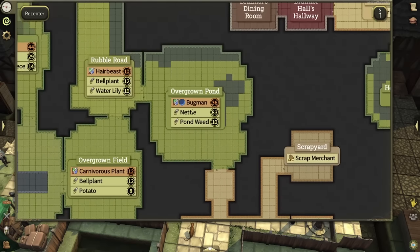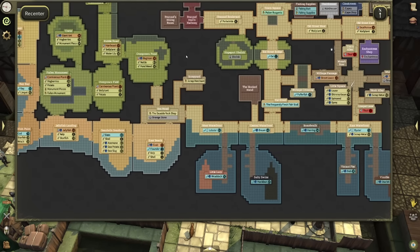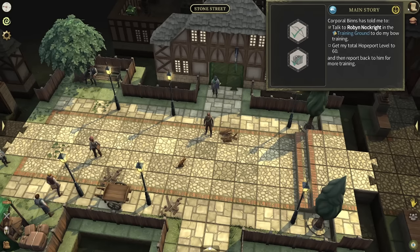In Overgrown Field, for example, you can see the Bugmen, Nettles, and Pondweeds — they show the levels of each. It's very easy to navigate when you have everything explored. You can do that while doing other things. After exploring the map, or as you go, the biggest thing you want to do is get that total level up to 60.